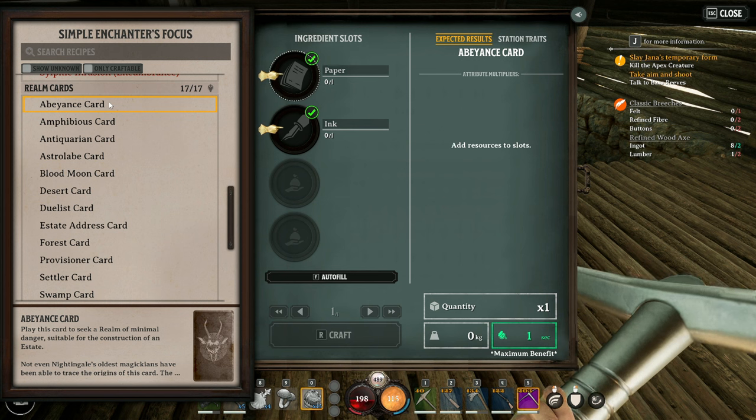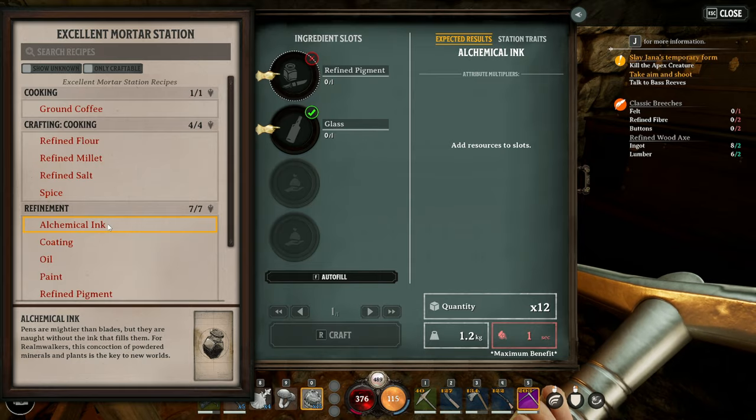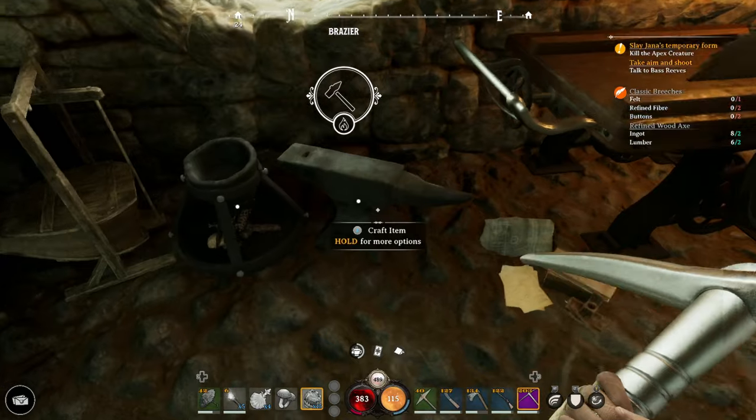But as you progress, some of the more advanced realm cards, particularly like the biomes and mages, they're going to require more advanced materials like these. Abeyans, Antiquarian, as well as the Astrolabe and Provisioner cards, all use the same materials — regular paper and ink.